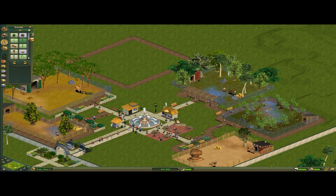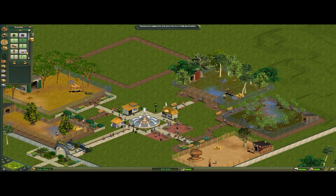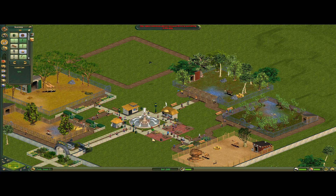I think this trash can might not ever be able to be emptied because of its location. And there are certain things guests actually hate to see — one of them is trash cans, and the second one is they hate to see bathrooms. Only single bathrooms, not double.